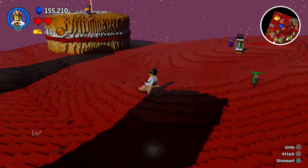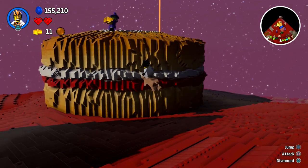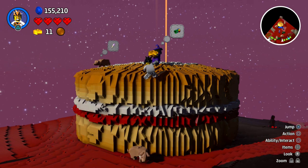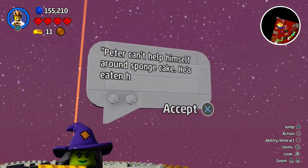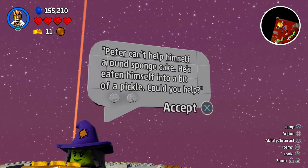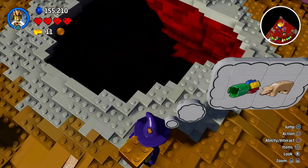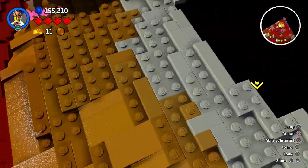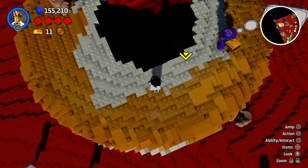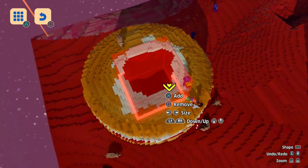Look up there on that big cakey thing - I think there's a witch up there. Do I reckon I can get up there with my pig? I don't think I can - I don't know how well pigs can climb. This isn't spider pig! What are you after, witch? Peter can't help himself around sponge cake - he's eaten himself into a bit of a pickle. Could you help us? I can't even see him - I think Peter is down inside of this hole. Can we get him out? I guess using the landscaping tools.